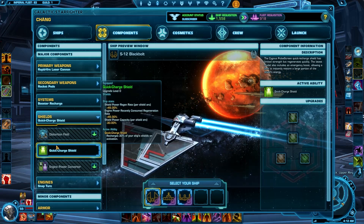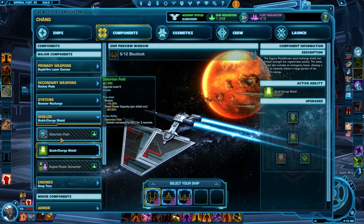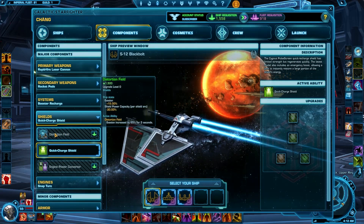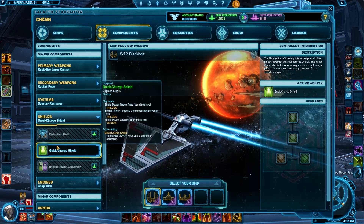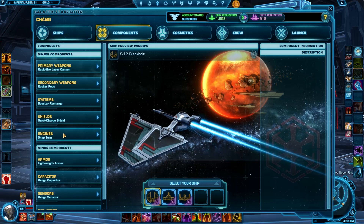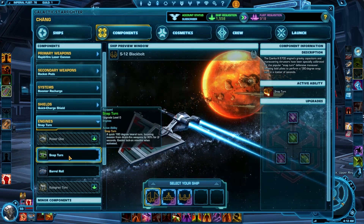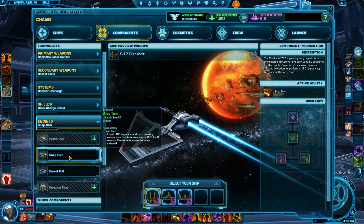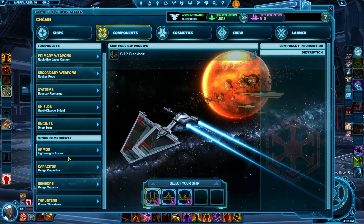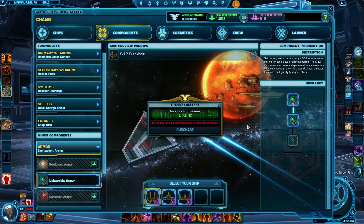My third ability is quick charge shields, which is quite good for now, though I wouldn't mind distortion field. I got snap turn — it starts off with barrel roll and I hate barrel roll; I much prefer snap turn. I've left the armor the same, though I have upgraded it twice already, so I have a 4% extra miss chance, and I will upgrade it again soon. They get more expensive as you go — I think it's 1,000, then 1,500 or 2,000, and the third appears to be 2,500.